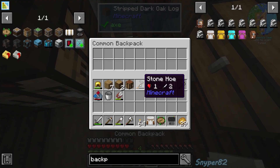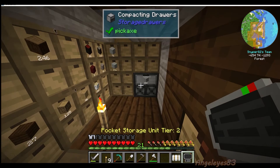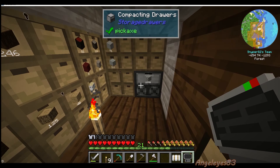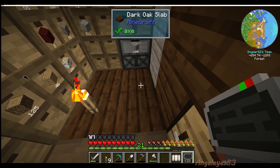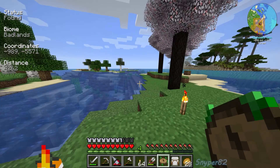I shift right-clicked with my pocket storage unit and it took all the cobblestone except for one — awesome. I'm off to find the badlands. It's 4,300 blocks away, so I'll see you sometime. Off we go. Pesky bears are in the way. Whoa — lots of colors! They're giant flowers — a flowering enchanted grove. That sounds like my kind of biome!